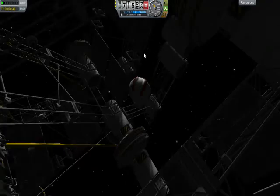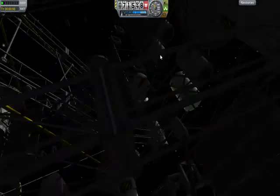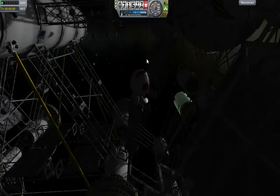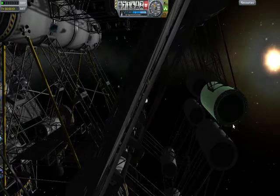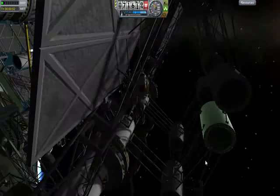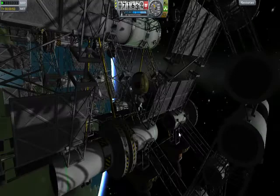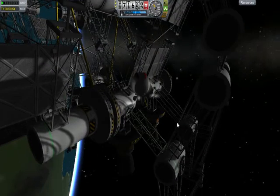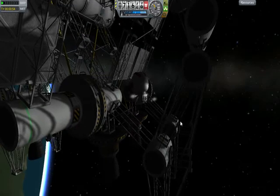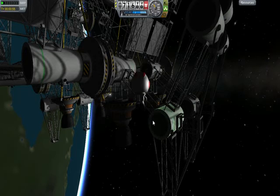As we're about to see here, this module has structurally reinforced legs. There it is — you can see a hefty little quartet of skipper engines that will provide landing power.